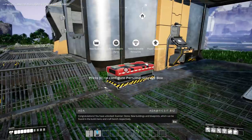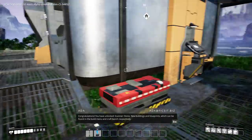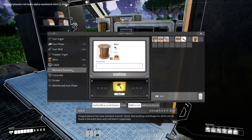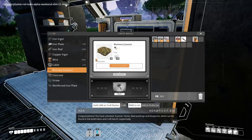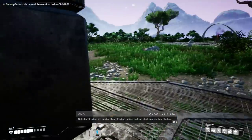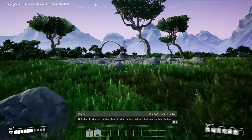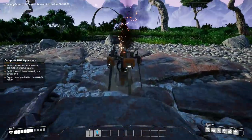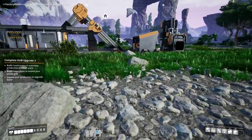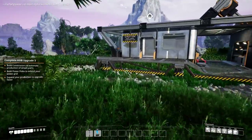New buildings and blueprints which can be found in the build menu and craft bench respectively. I can make biomass out of leaves! Hub upgrade — conveyor belts. Note: use power poles to expand the power network for optimal results. Constructors are capable of constructing copious parts, one type at a time. Build constructors to automate production of simple parts. Build power poles to extend your power grid. Expand your production to upgrade faster.